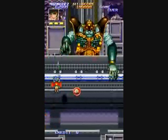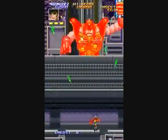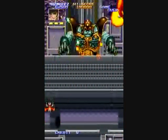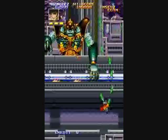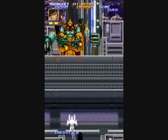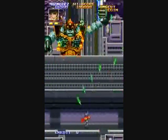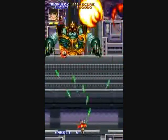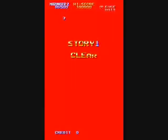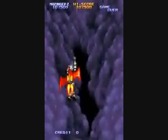That icon floating around there is giving you bonus points at the end of a level, once you've beaten the stage. There will be three different colors of power-up: green is a spread rapid fire, blue is a multi-way shot, and red is straight shots. And that's the end of that stage.